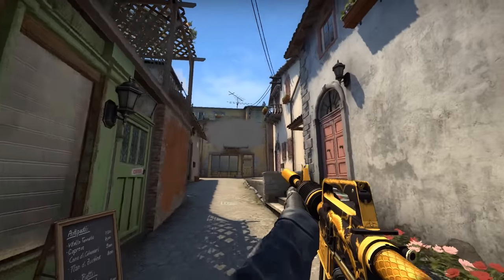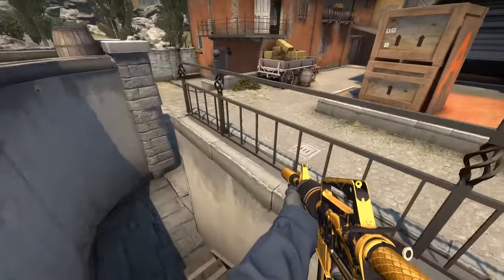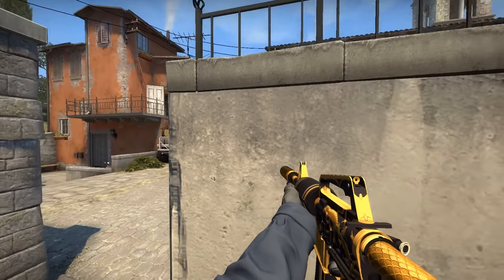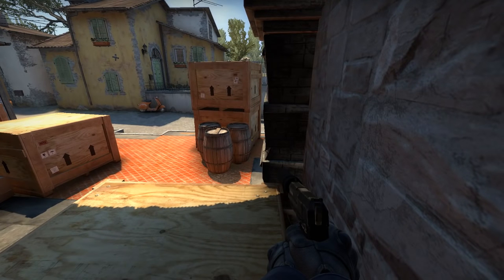I want to finish the video by saying don't play from graveyard like this — there are too many angles and you're out in the open, unless you're really sure that they can only come from Long. However, this position right here is good or even better overall. Please don't hide here if you're the only guy on A — you can get away with it like 50% of the time, but that's only if the T's are pressured by your teammates.